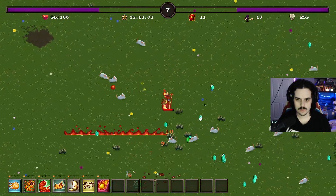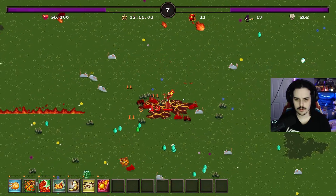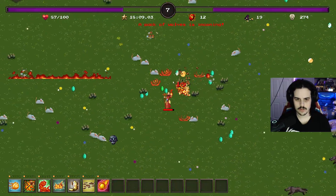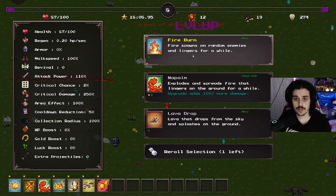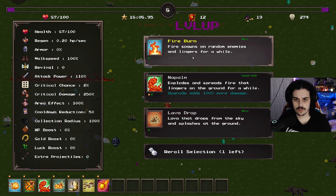Juke it around. Enemies can actually drop health, which is nice. So we can upgrade already. Fire spawns on random enemies and lingers for a while. A lot of drops from the sky.